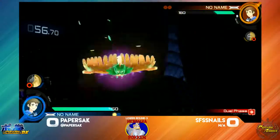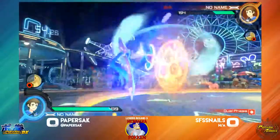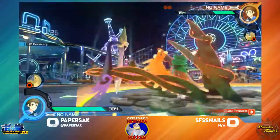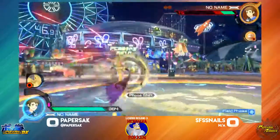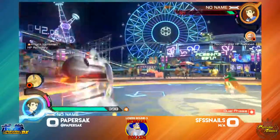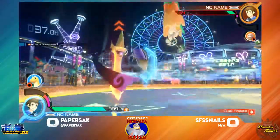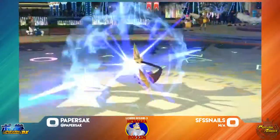Goes for the burst attack, but unfortunately activated it in there, so that was punishable. Try to go for King Shield — that is punishable. Just going to punish for combo. Able to land the laser, goes for the Pew Pew, sets out some mist, goes into the 8Y. That will take it — Paper Sack taking game one.